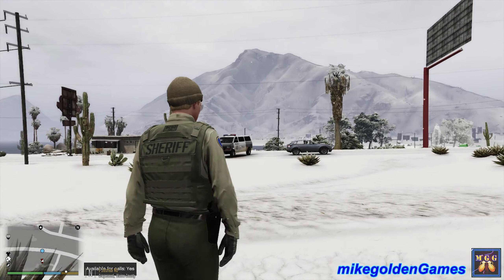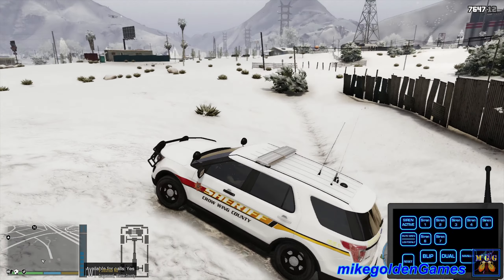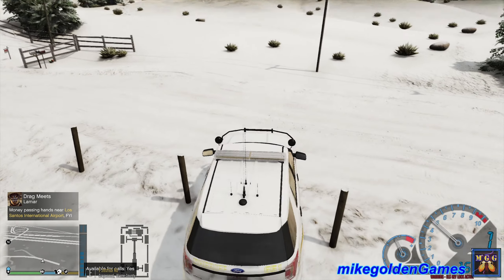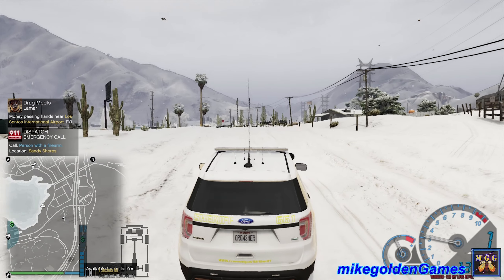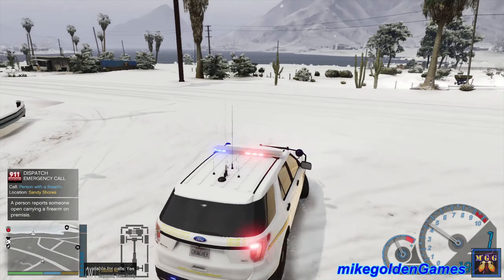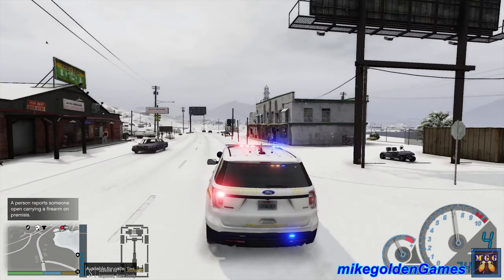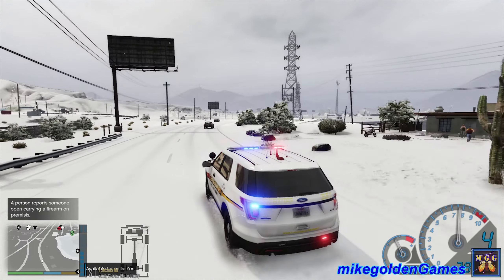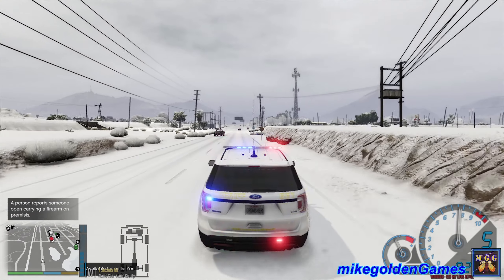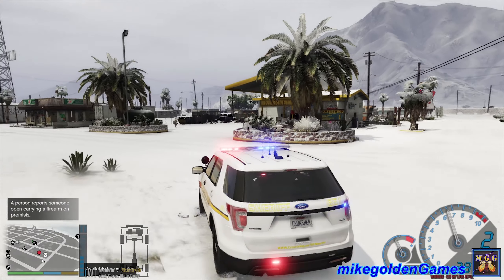All right, let's see what we got going on next. Let's get the lights off and do a little bit of off-roading to get back on the road. We need to go through here without damaging any property. Looks like we're good. We have a person with a firearm on Alhambra Drive. Copy that dispatch, let's get our lights and sirens on. Dispatch, we are responding code three — person reported with a firearm, open carrying on premises. Looks like they're at the gas station. Open carrying at a gas station isn't a great spot — all the fumes, the whole place could go sky high.